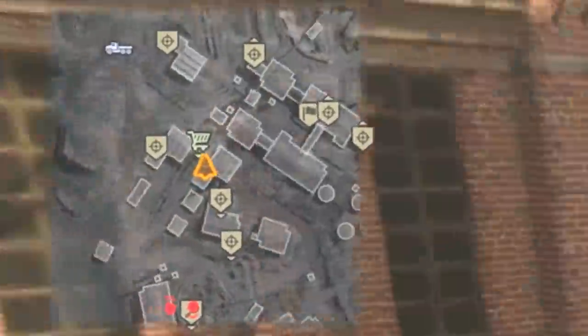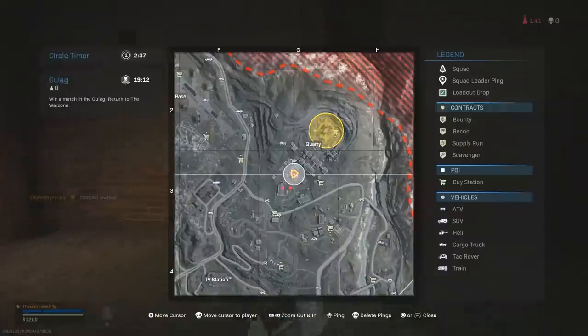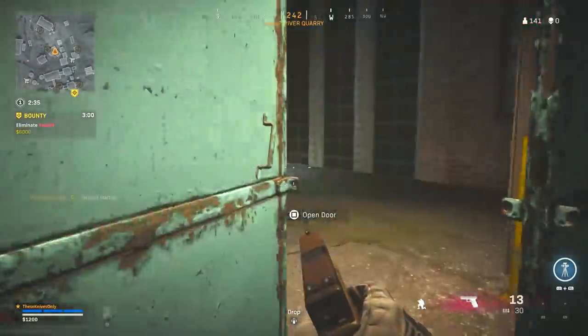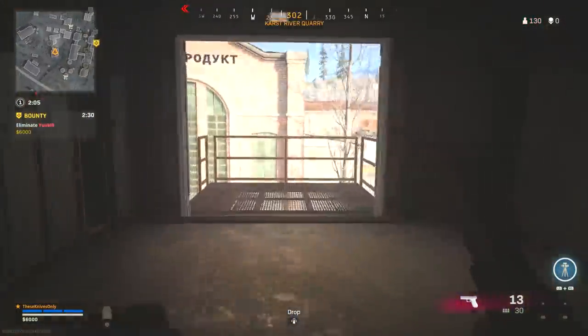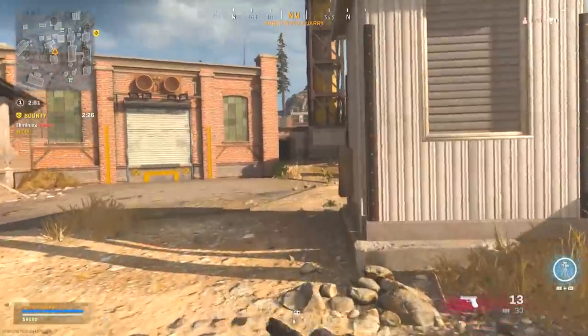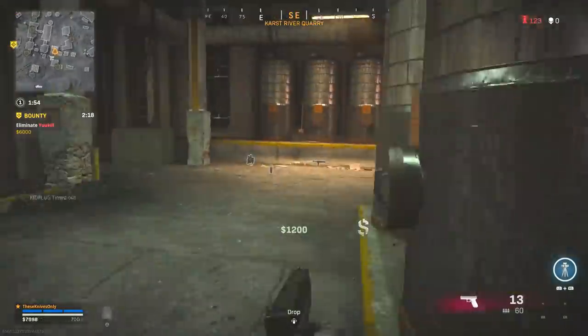Wow, people are busting it down back there. Let's snag this bounty up — maybe it'll get on somebody that'll die. Oh, there's somebody in the very back. Who would have guessed? Oh, somebody's already looted this. I'm out. I don't have a knife, a stun, anything. Let's just get out of here. We have 6K. We're getting close to getting our setup too.